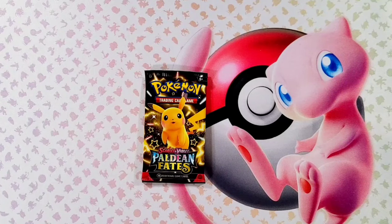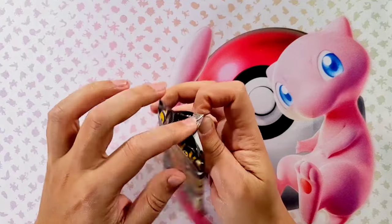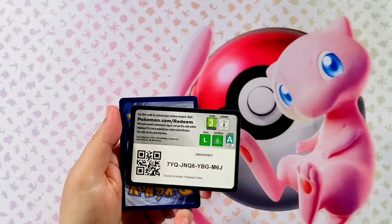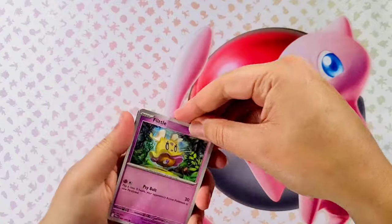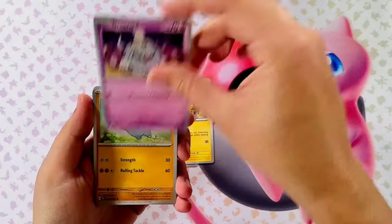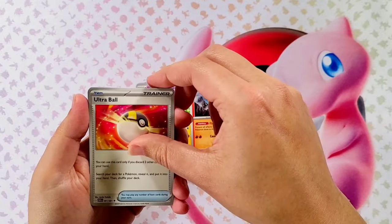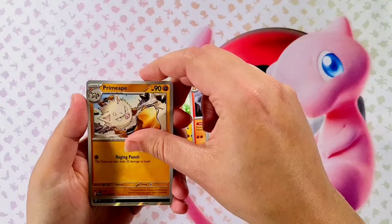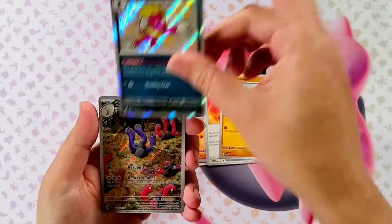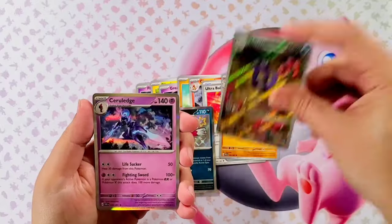Here it is guys — our last and final pack. Really looking for that last pack magic. Starting off with Flittle, Pikachu, Gravard, Fanpy, Charmeleon, the Ultra Ball, Primeape — and nice, pulling out the Weavile Shiny! Very, very cool. And nice — the Special Illustrated WoG Trio! There we go, double bangers. And a Sylveon Holographic.